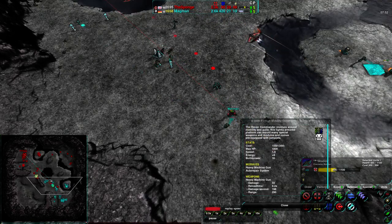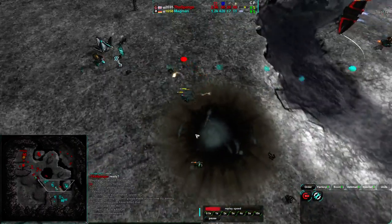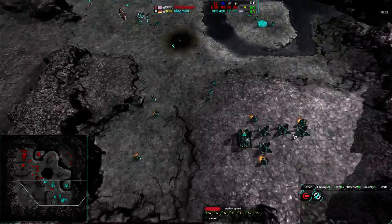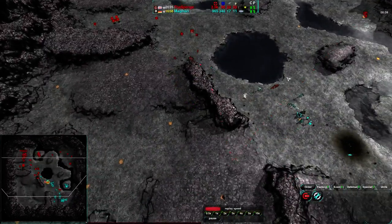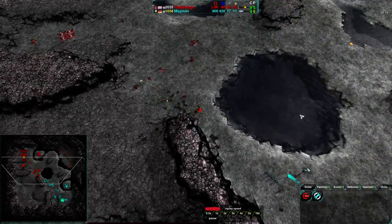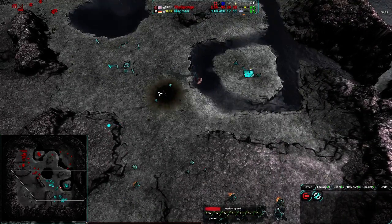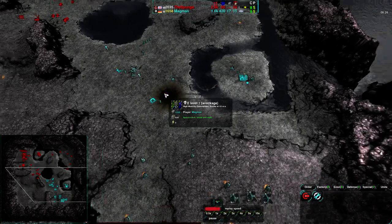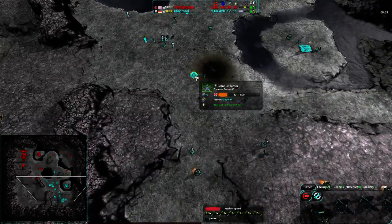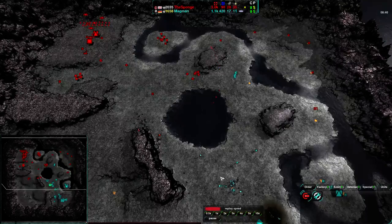Yet another bomb drop — that is the power of auto repair. However, the last Bomber is going to be coming in and that will finish off Magman's Commander. Valiant effort; he just about had the jump left but that won't be enough. Magman loses his Commander and with that a decent amount of his energy economy, despite the fact that he had power plants — he had still invested quite a bit of energy into that Commander. The Sponge has air control and can take out warriors across the map. At this point losing his Commander, I think, lost Magman the game.